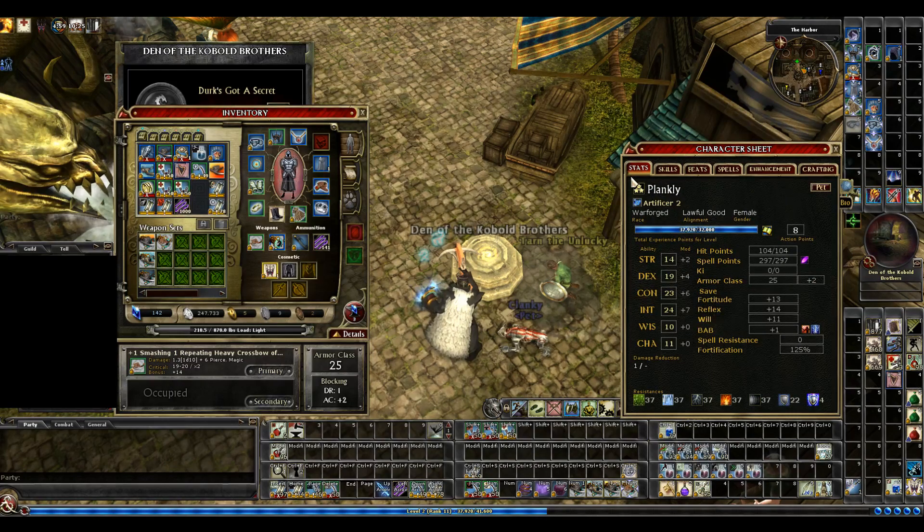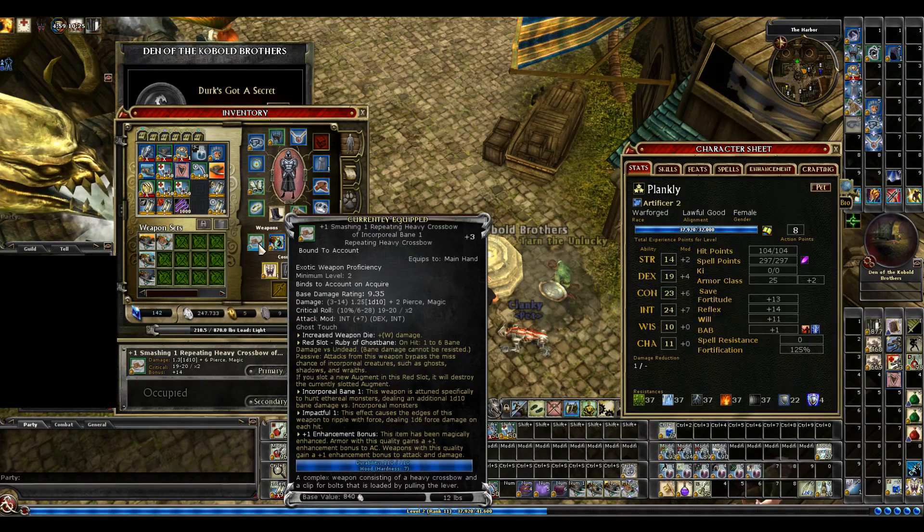So I said I would show everybody what I was gonna craft in my last video. So this is what I crafted. It had a red slot, which red slots automatically bring the weapon level to level two minimum level, so that worked out perfect. It had the Ruby of Ghostbane from the Mabar event, and Corporal Bane 1, which deals an additional 1d10 Bane damage versus Corporal Monsters. Impactful 1, which deals 1d6 Force Damage on hit. I don't think that's gonna be too bad.